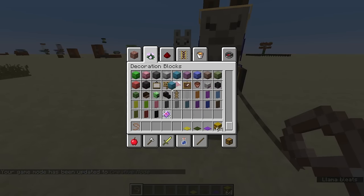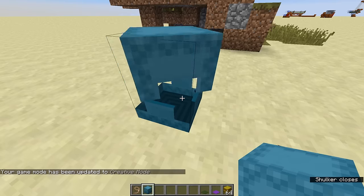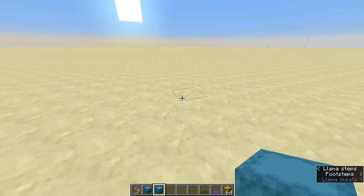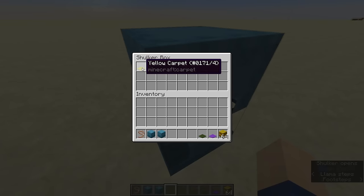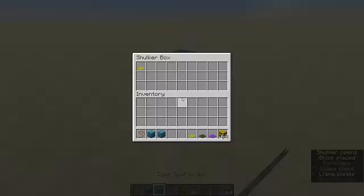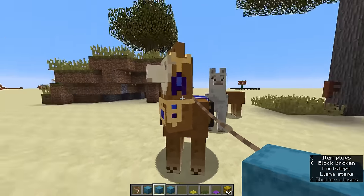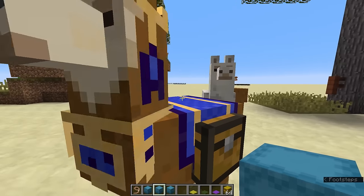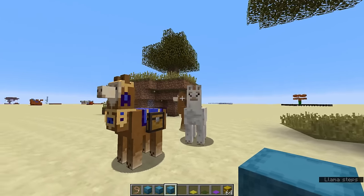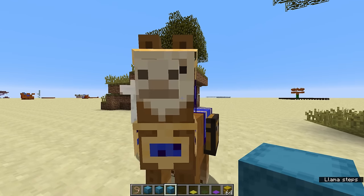Shulker boxes are new blocks — let's take a cyan one. They act like chests, but if you destroy them, they drop as an item that you can carry around, place at another location, and open up with your stuff still inside. If you fill a shulker box, which has 27 slots (three times nine), and put all of those into the nine slots of a llama, you'll have a massive amount of mobile storage.